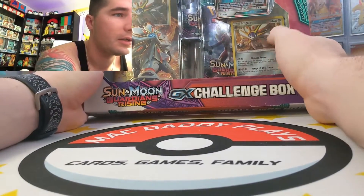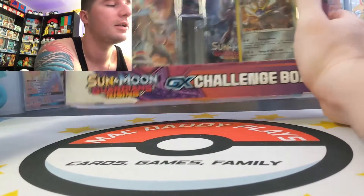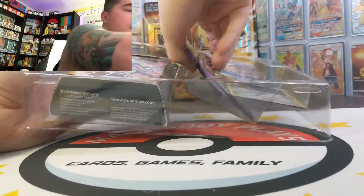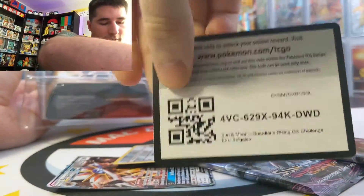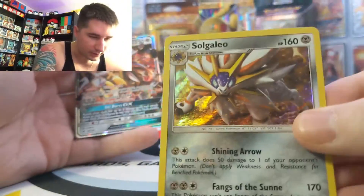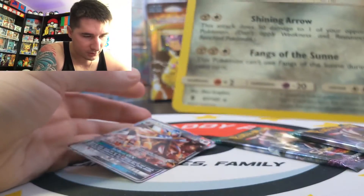Next up, Guardians Rising. This one features Solgaleo and it comes with a holo GX version, two packs, and of course its theme deck. I'm not really going to open up all these theme decks because I'd rather give them out to you guys — I might do a giveaway on Instagram, so go follow me there. We got in here: two packs, a code card for those who play online, and our theme deck. There's a close look at our holo card — I like that one quite a lot.